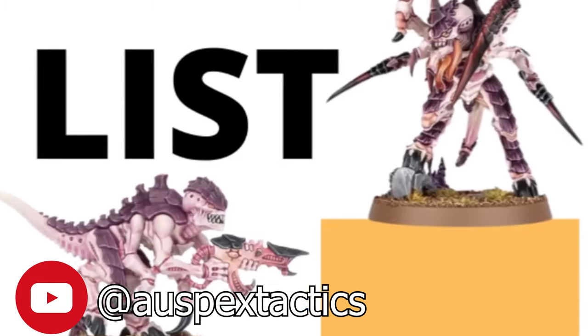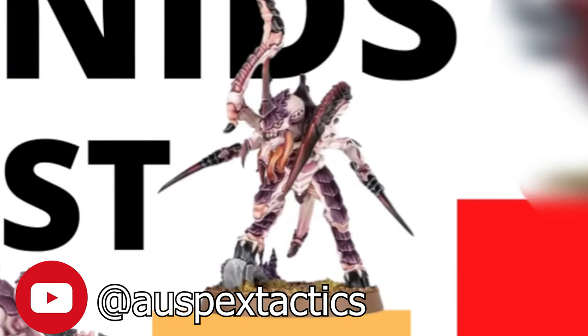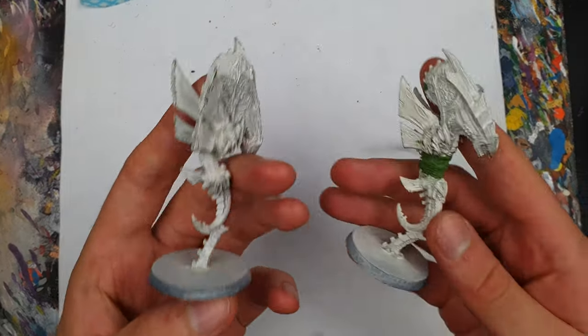Where better to start than the absolute workhorse of all things 40k, Auspex Tactics, who I'm not entirely convinced isn't a Servitor. In several videos on his channel, he's mentioned a powerful unit, including in his Tyranids tier list video, where they are described as bringing some of the best damage and defense that the Tyranids have. Today I'm going to be painting up the Tyranids' own mind-melting, psychic-shielding, squiddly boys: Zoanthropes.